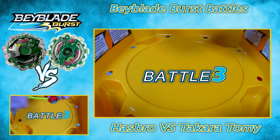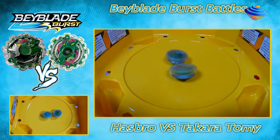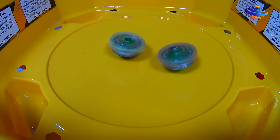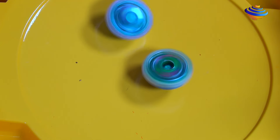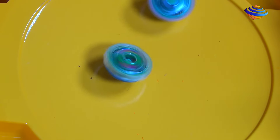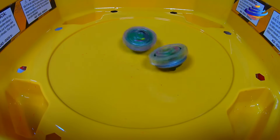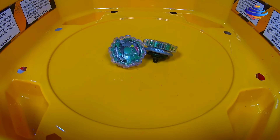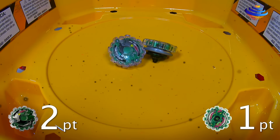Battle 3 — 3, 2, 1, let it rip! And 3, 2, 1, go shoot! So let's see who has Hasbro with Takara-Tami. As we're going around the base stadium, giving a few attacks here and there to Takara-Tami. Takara-Tami is holding up, but losing a lot of its rotation. Could be anyone's game. And Hasbro wins with a little bit of spinning at the end! The score is 2-1 with a Spin Finish, moving on to Takara-Tami.